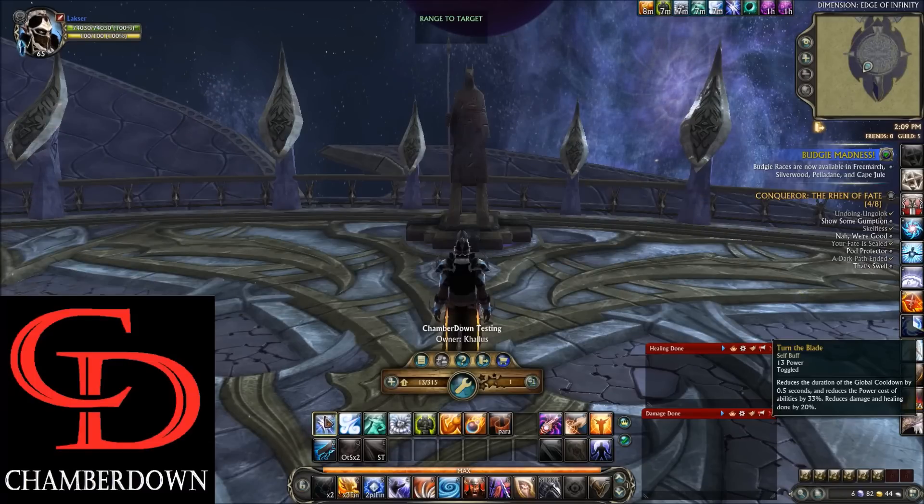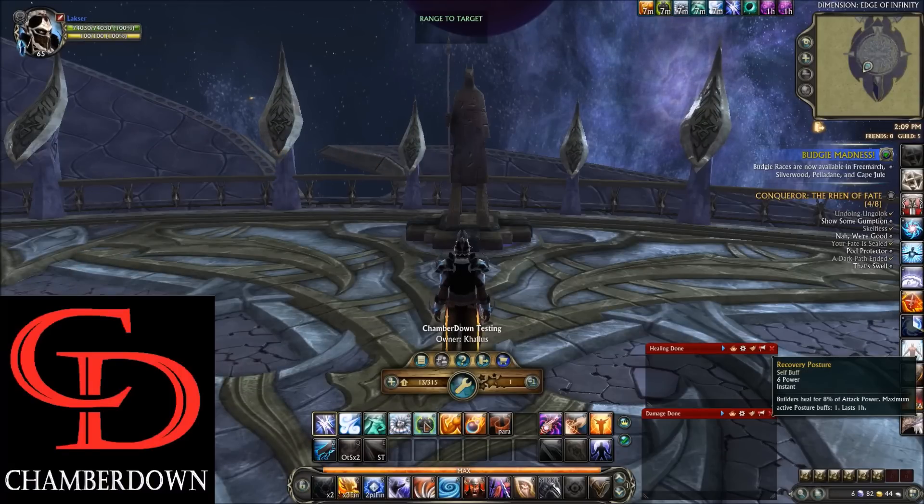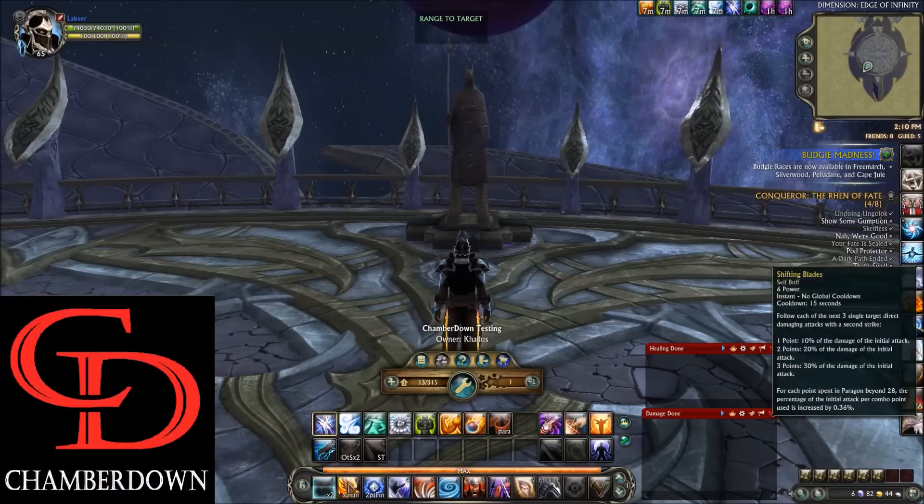Starting at the top left we have the Turn the Blade toggle buff. This reduces the duration of the Global Cooldown by 0.5 seconds and reduces the power cost of abilities by 33%, but it also reduces damage and healing done by 20%, which is a drawback. We have Way of the Wind, which when you hit an enemy with a follow-up attack such as Rising Waterfall, Final Blessing, or Reaping Harvest, deals an additional roughly 3,000 damage. Way of the River increases your physical crit chance by 3%. Enhanced Conductivity increases your damage by 2%. Recovery Posture makes builders heal for 8% of your attack power. Focus of the Body increases your Strength by 85%, though that's overwritten most of the time. Power Manipulation only needs to be cast once from here before the fight — after that it's maintained by your macros.